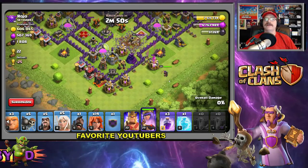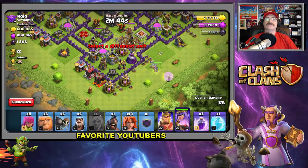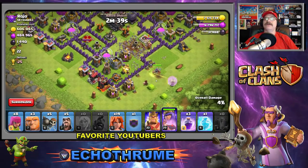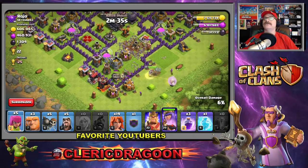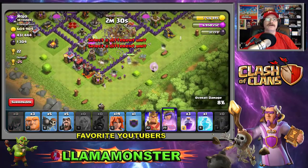Let's start off with our queen and put in a bunch of healers — we're doing the queen walk today, which is pretty cool. Do not let that queen go down. Let's put in our hog rider, and let's put a bunch of archers in right here to get the outside cleaned up.